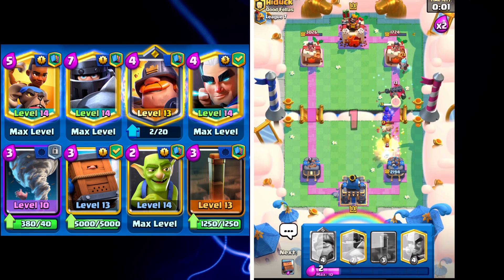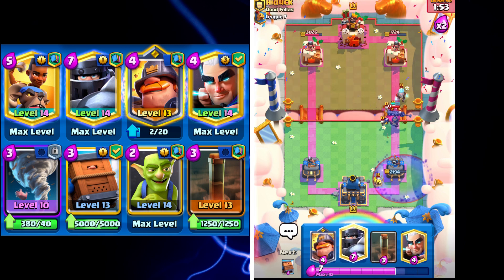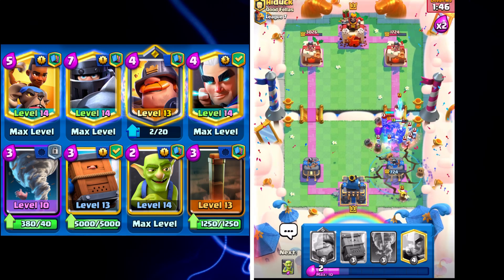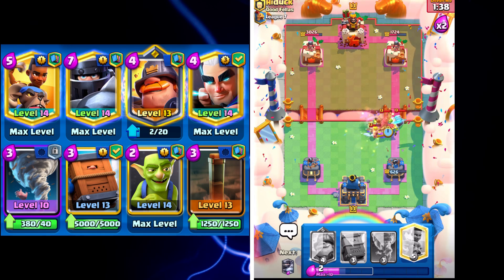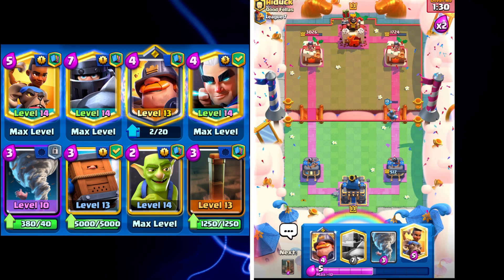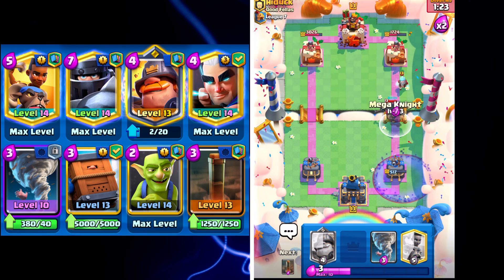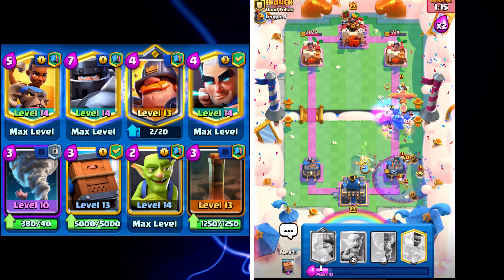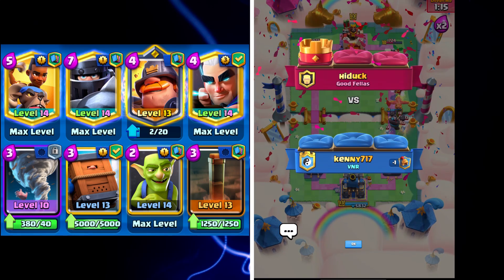I'll go Ram Rider here and that should be able to take out the Phoenix egg. We're in a bit of a tough spot actually. I'll go Earthquake — he's going to get a ton of damage here and he's playing really well. Hopefully we can pull this game out — we haven't been able to get our offense going much at all. That was a really good Tornado on our opponent's end. I'll go Royal Delivery and take that out, then have to go with a Ram Rider. That Ice Wizard is really throwing us in for a loop. Hopefully the Earthquake can prevent a lot of damage, but I think this is going to be a good game — well played by our opponent. We couldn't get our offense going for the second half of the game.